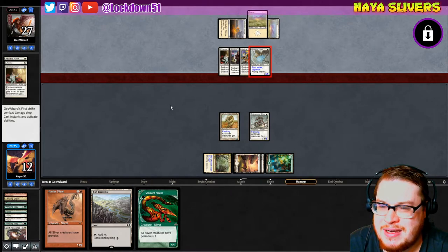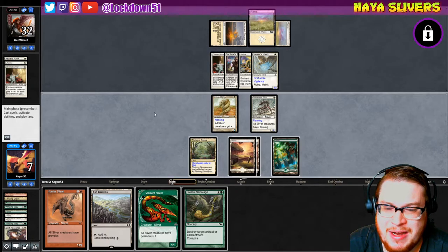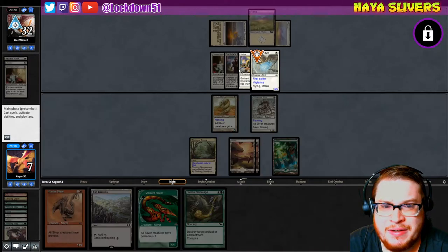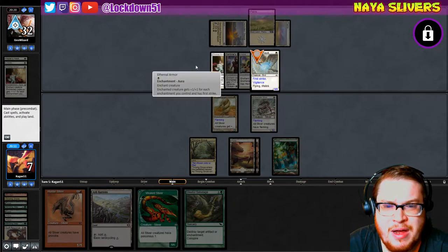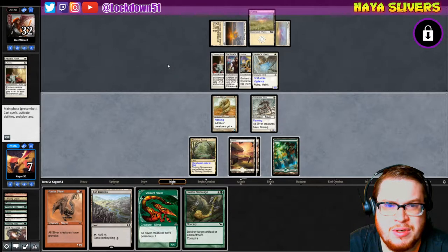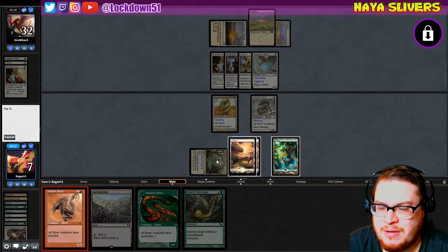All right, I need Gleeful Sabotage. That's a Gleeful Sabotage. What happens if I take you off — you just become a two-two. Okay, all right — maybe we're still in this. Let's add red, put down Hunter, swing. Am I gonna actually kill this thing? I'm not, am I? So this isn't great.